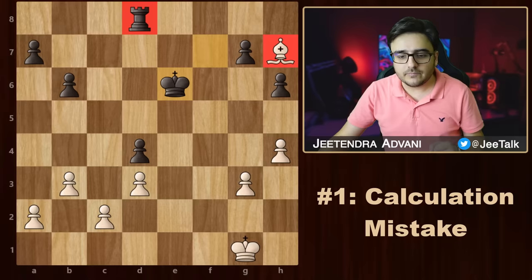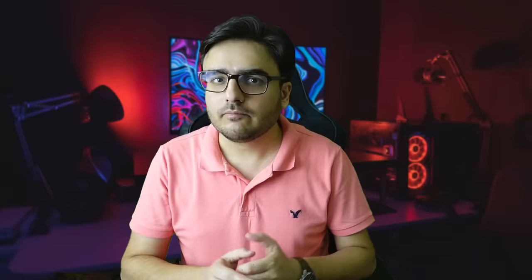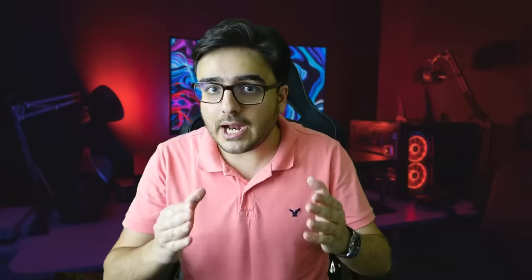But look what happens. Queen takes bishop, queen takes queen, and then bishop check — and now black doesn't take. Instead, he just plays king f7. So ultimately, white just loses his rook for the bishop. This is simply a calculation mistake. White did not consider all the possible moves that black can play.